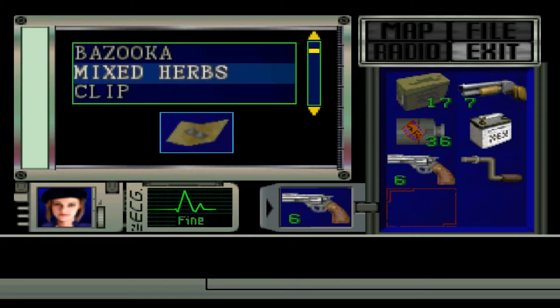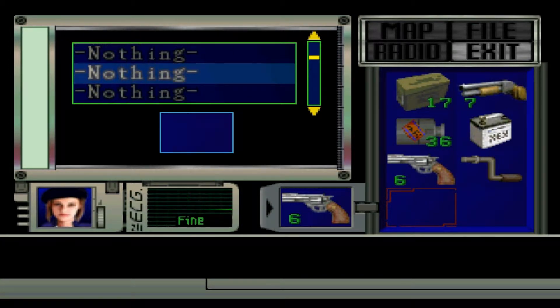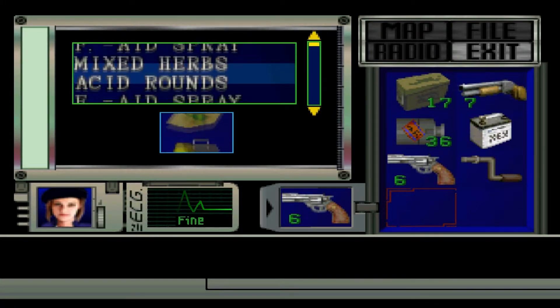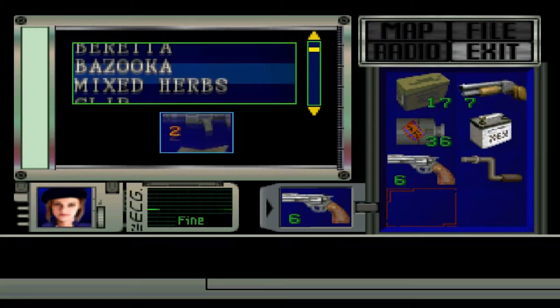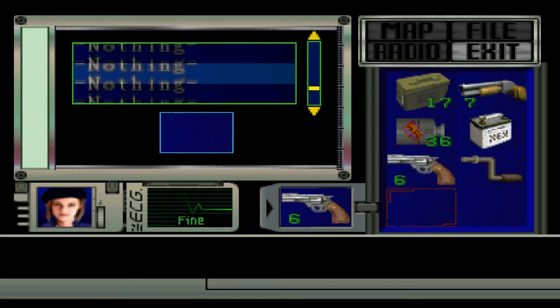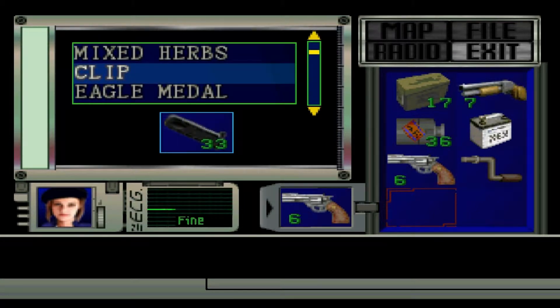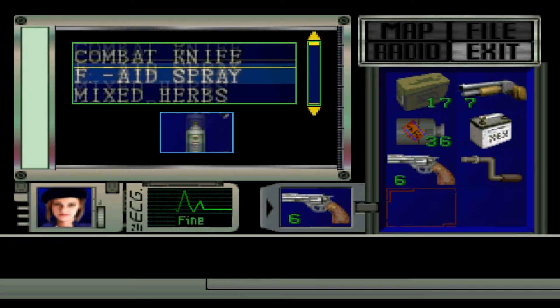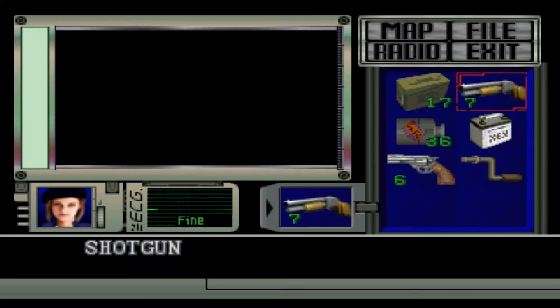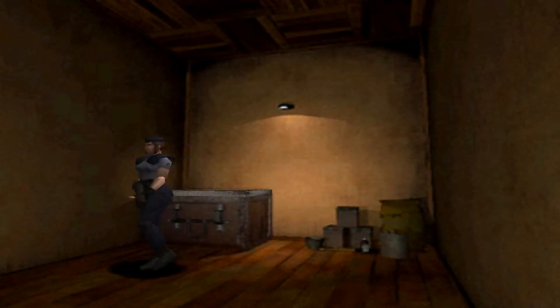The point is I haven't got much at all. I've got my pistol, six acid rounds, two bazooka rounds, some herbs which I need to get more of, and another clip. What about the original clip I found? I don't want to use the magnum for a bit.